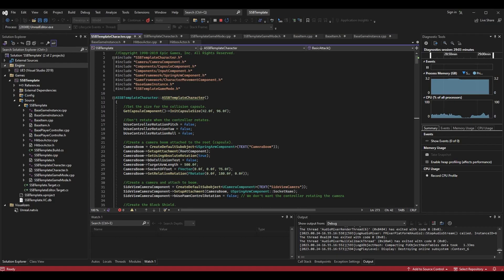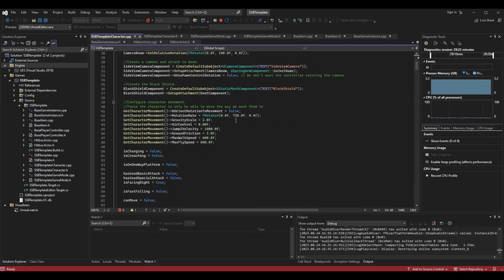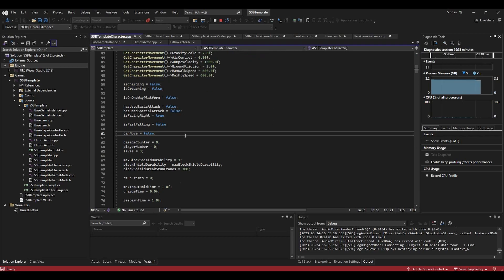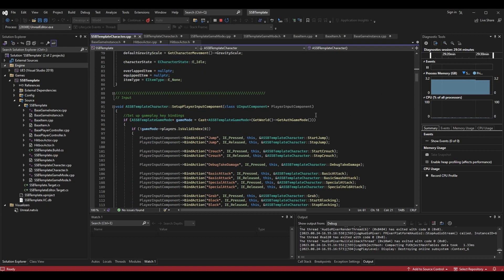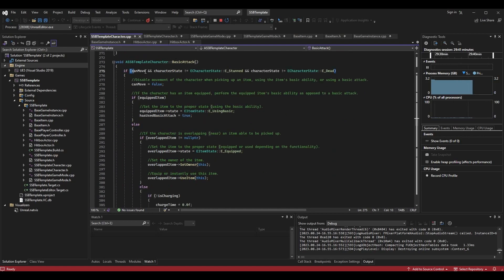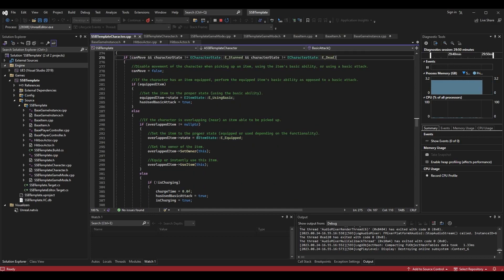We're going to start in our code today, specifically in our SSBTemplateCharacter.cpp. In here we want to restrict movement when we're doing certain actions such as attacking, and to do that I'm going to set my can_move boolean. Currently, can_move is being used to stop any character movement during entrance animations, but we can use it for more. I'm going to scroll down to my first attack function, basic attack. In this function we were checking to see if we could move before performing the attack, but we weren't ever setting can_move to false in here.